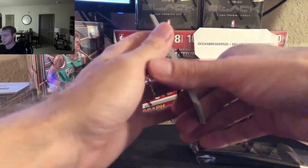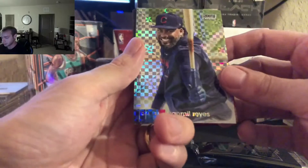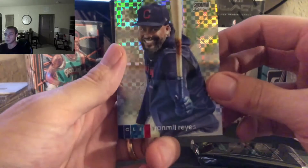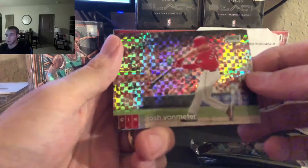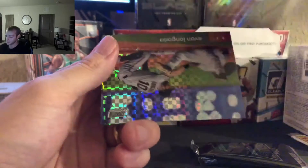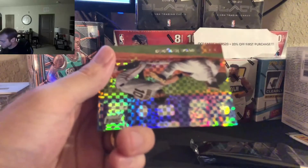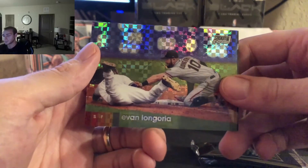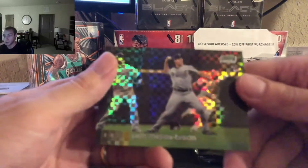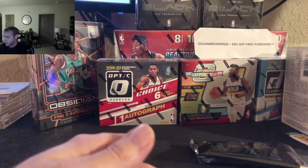And the four exclusive base card parallels of box two. Starting us off, we got Franmil Reyes. Josh VanMeter. We got Evan Longoria. And we got Seth Mejias-Bravo. And that wraps it up for box number two. On to box number three.